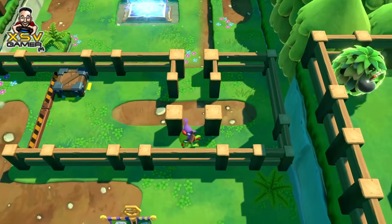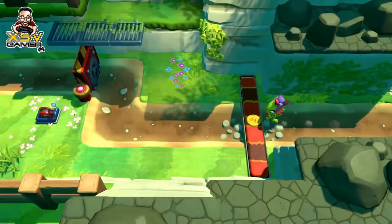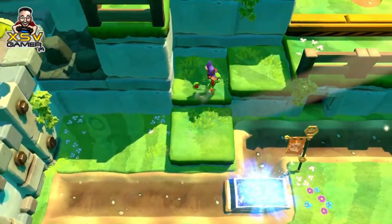The outer world is the hub area where you start the game. From here you can access all levels, search for hidden coins, potions, and a plethora of hidden secrets and pathways. Exploration is obviously rewarded here, and I found the outer world to be as much fun as the platforming levels were.